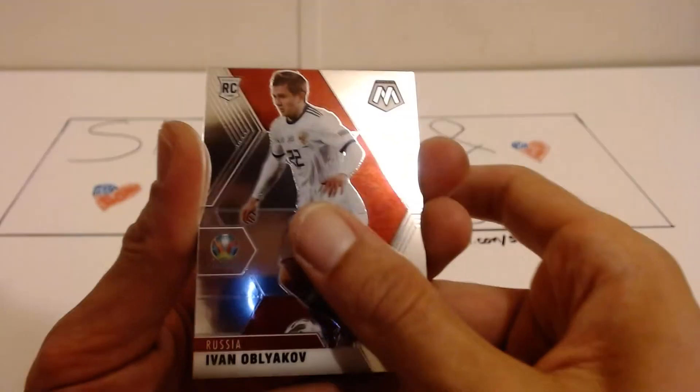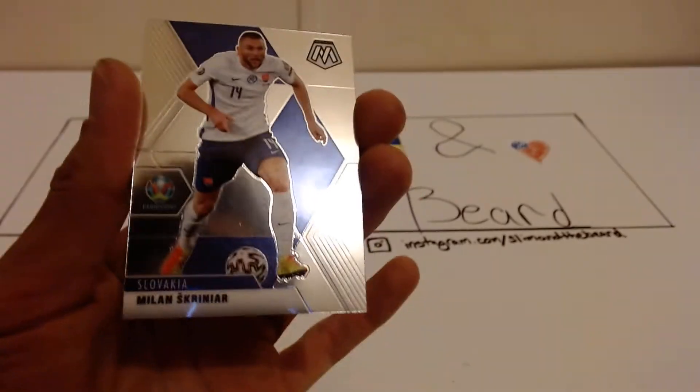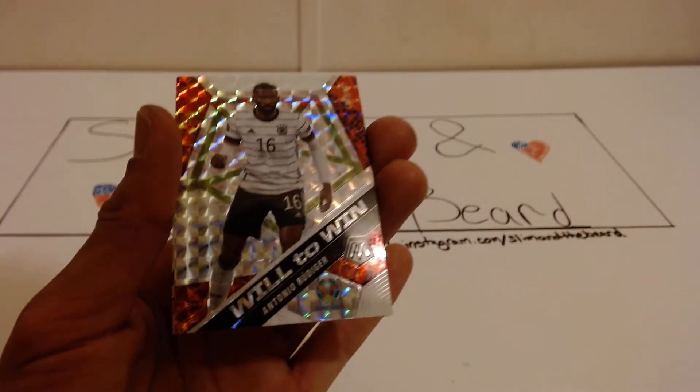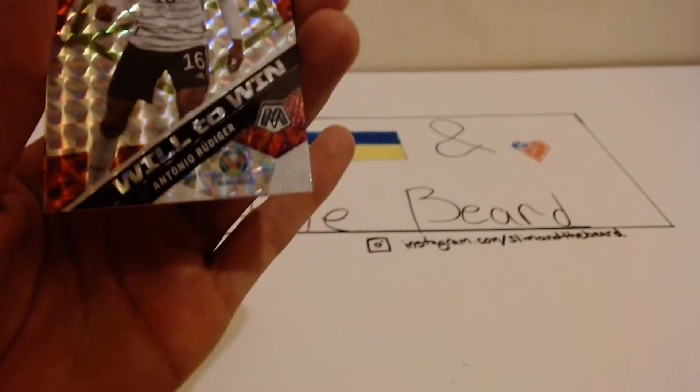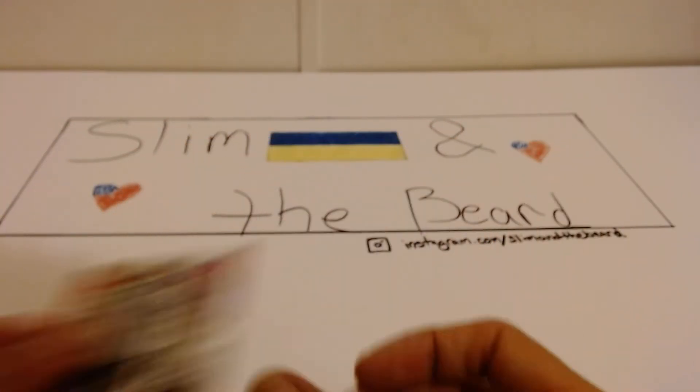We have Ivan, rookie card, Calus, Skriniar, Ruiz, Vignette, Daniel Mullen — good rookie to get — Antonio Rudiger, Will to Win Mosaic, and an Adam Nagy rookie on the Gold Reactive, sorry.